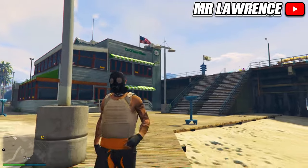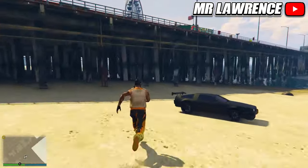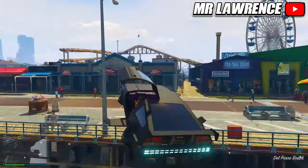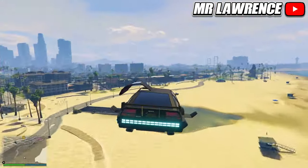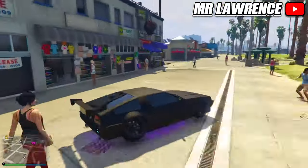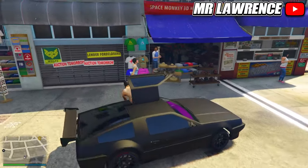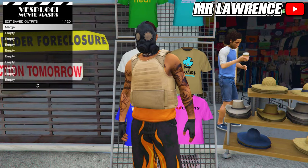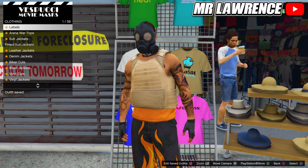Walk away and a gas mask will transfer onto your outfit. Then go to the mask store. Now save this outfit to your first or last slot again, then equip your outfit a couple of times.